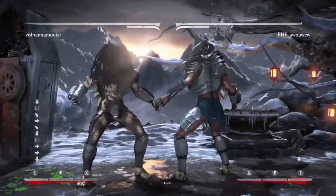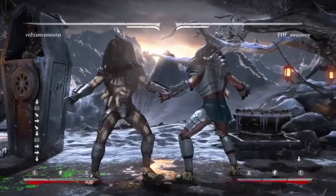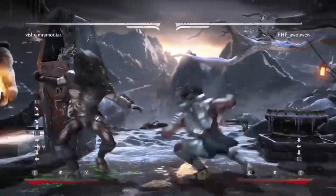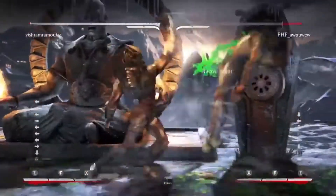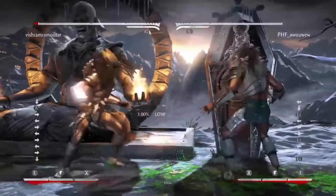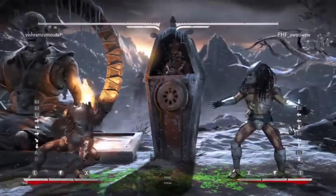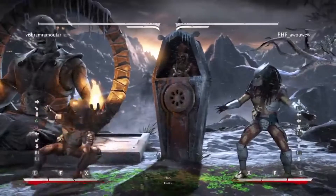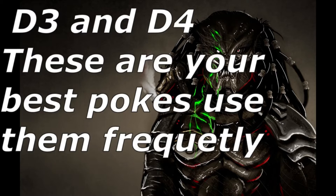Pretty much no one will punish you for down 4 unless you're playing somebody with a super good forward advancing mid and they know the matchup. Mostly it's just not gonna be your turn — if you do this, you're definitely blocking after. So: don't use down 2, don't use down 1. Down 3 up close, down 4 from distance. These are your friends — pretty much half of your good buttons are these.